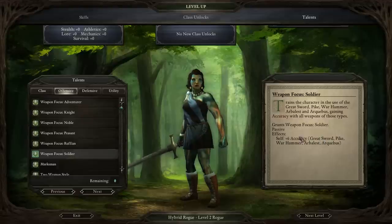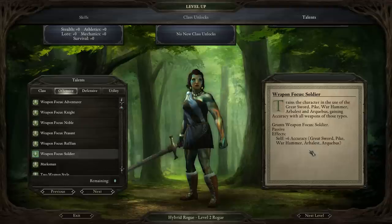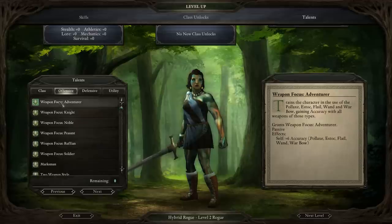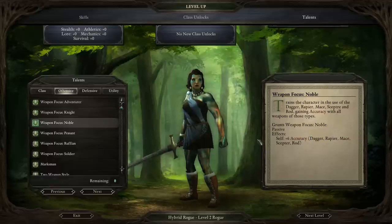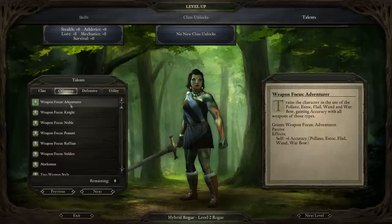Weapon Focus: Soldier — I want to be using two-handed weapons and I'll later be picking Two-Handed Style for another damage bonus. This weapon focus specializes in: Greatsword, Pike, Arbalest, and Arquebus. What I'm going to be doing with this build is firing off arquebuses at the start of combat before moving in with either a Pike or a Greatsword. If you wanted a dual-wield rogue, maybe Ruffian would be the way to go. If you wanted quick ranged weapons like a Warbow or Hunting Bow, you might add Penetrating Shot. There are tons of variations, but for this build I'm going with Soldier.